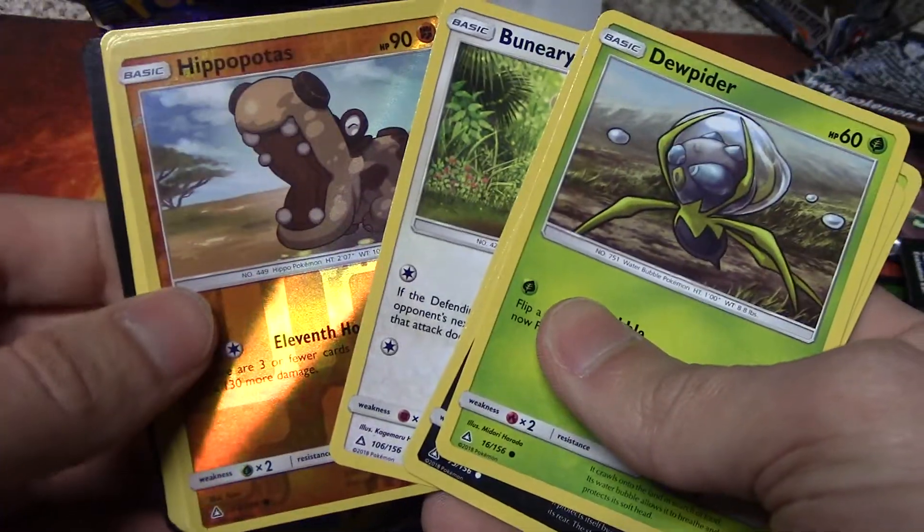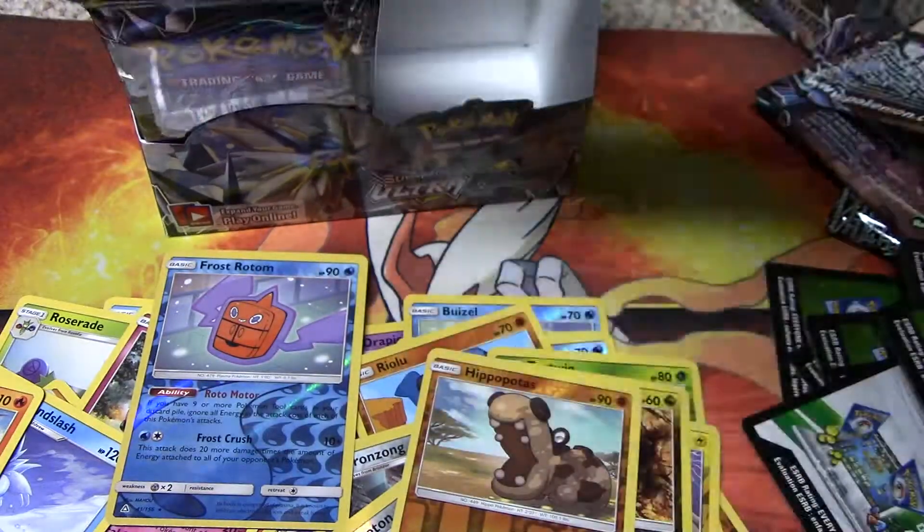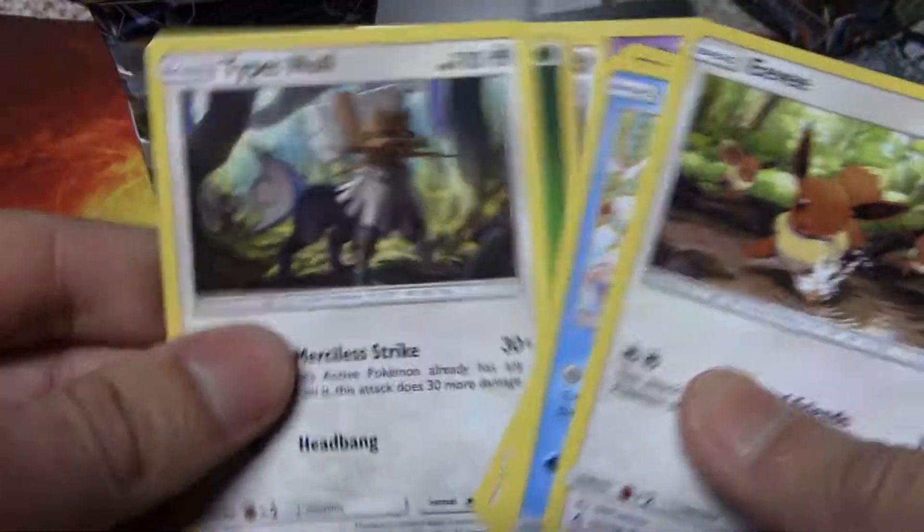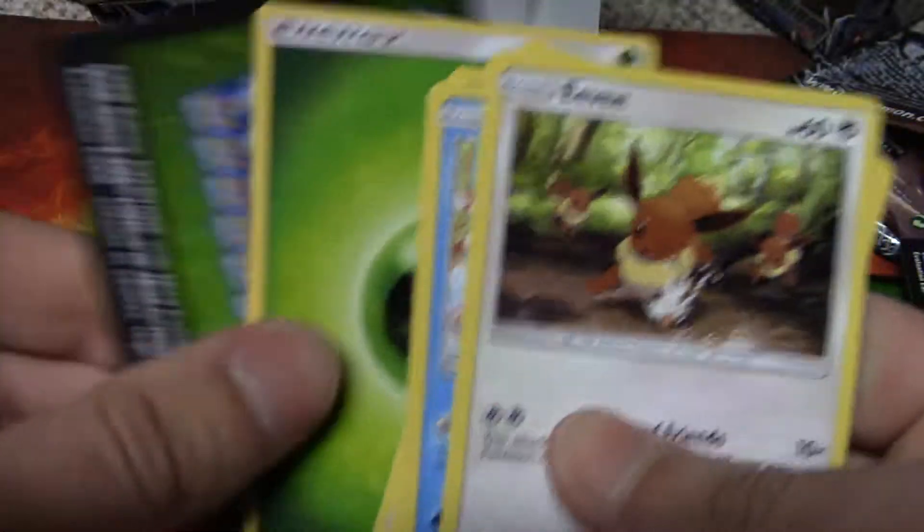We got the Turtwig Reverse Holo, we got the Torterra Reverse Holo, alone Electivire as our Rare. We're trying to go as fast as possible through the last box — we already know all the cards, we're trying to show off the good stuff. We got a Super Boost Energy Prism Star Rare, Type: Null as our Rare.